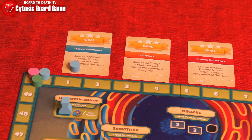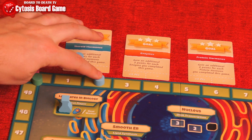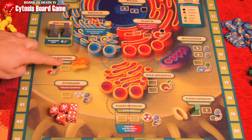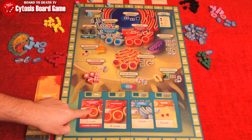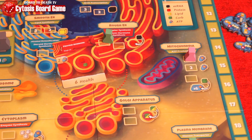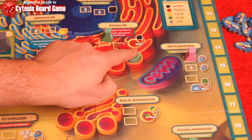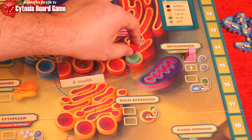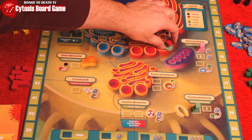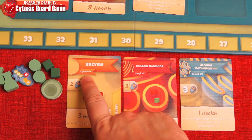Going first immediately grants you 3 health, which are the victory points in the game. Other spots are used to convert resources into others, or to start and complete cell component cards. Some let you complete them straight up by trading in resources, while others have you place a transport vesicle disc with the newly changed resources on it. Two more steps are needed before completing some cell component cards as the disc moves down, and these will tell you which spots you're required to visit.